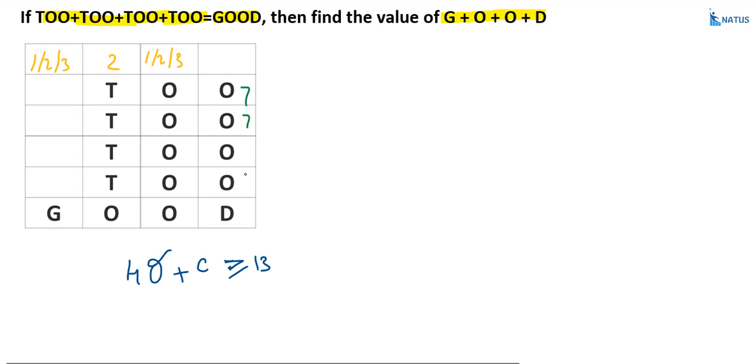Suppose O equals 7: 4×7 equals 28, so D equals 8 and 2 carryover. Then 28 plus 2 equals 30, so the digit is 0. But O equals 7, which is a contradiction — so O equals 7 does not satisfy the condition. Let us take O equals 8: 4×8 equals 32, and 32 plus 3 equals 35, which is not valid. The only remaining possibility is O equals 9.